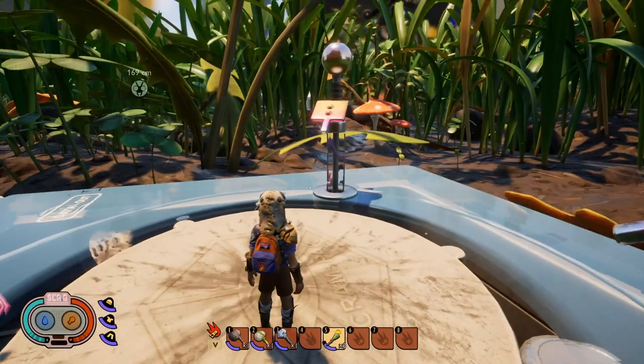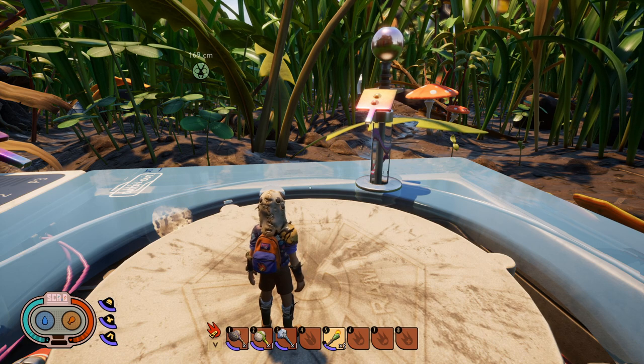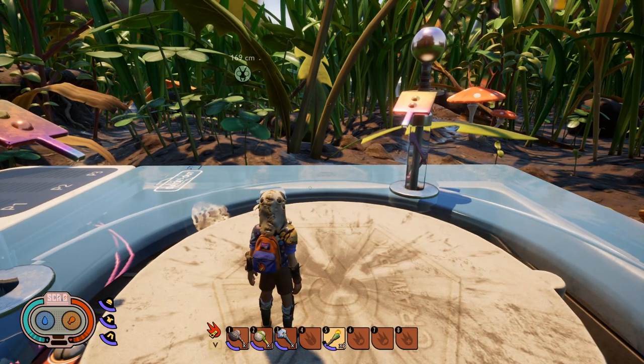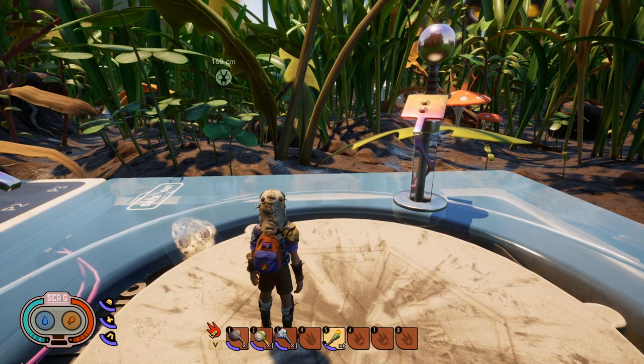To get the Bee Armor, you have to go into the Ant Den and you have to be ready to fight. Don't go in here unprepared — preferably go in with some friends, it makes it a lot easier. If you don't have any friends, it is soloable. Just make sure you have a good strong weapon and solid armor, something like the Acorn Armor to give you additional HP.